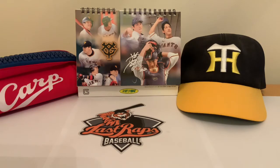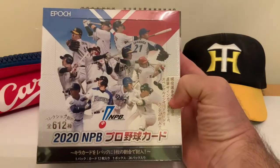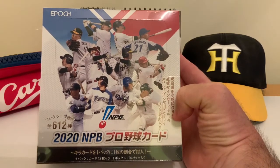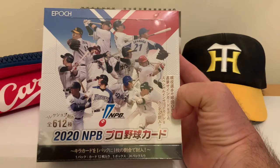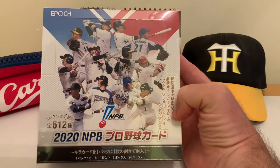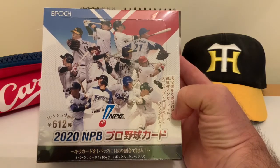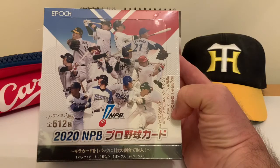Welcome back to another Last Raps Baseball video. Today we're continuing with our Japanese theme, going back to Japan to open something new called Epic. Epic is a different company than BBM, which we were opening before, so these cards are going to look a little different. We're going to do this box break in segments again. This particular box has 12 cards to a pack and 24 packs to a box.